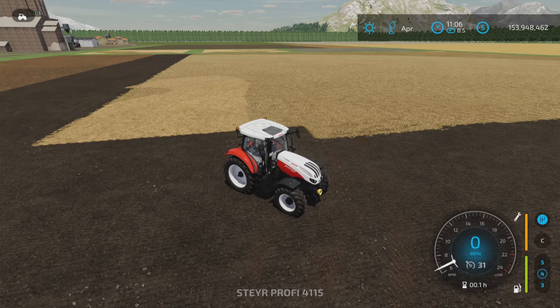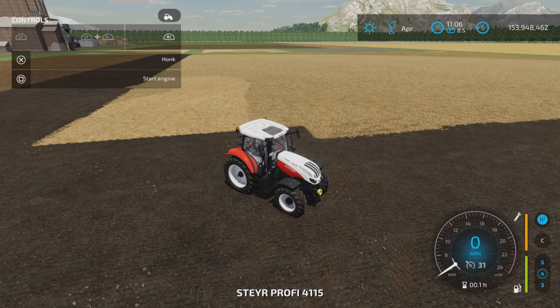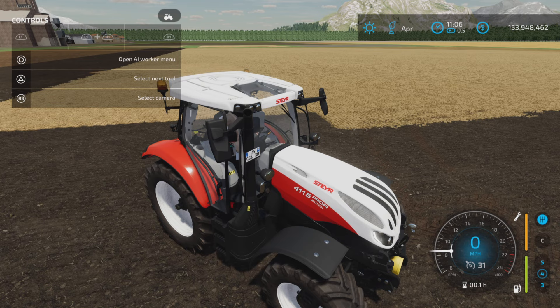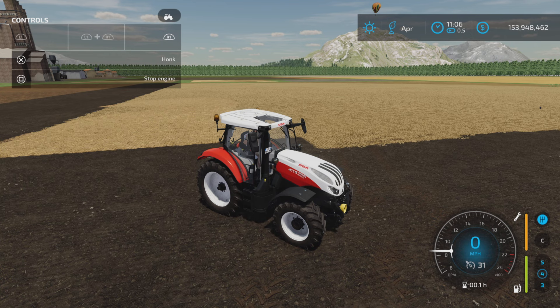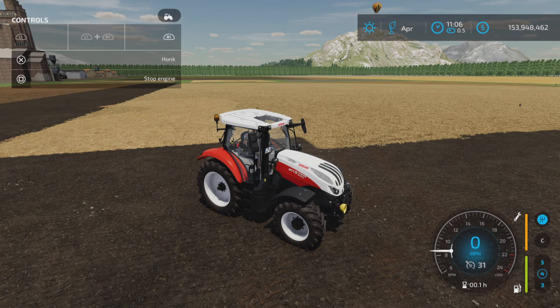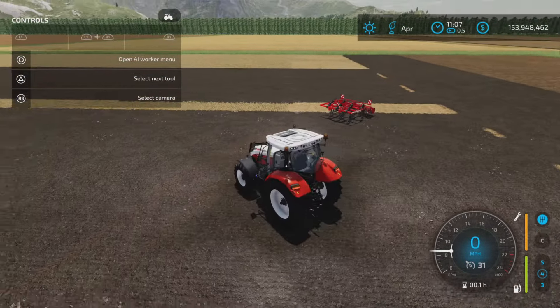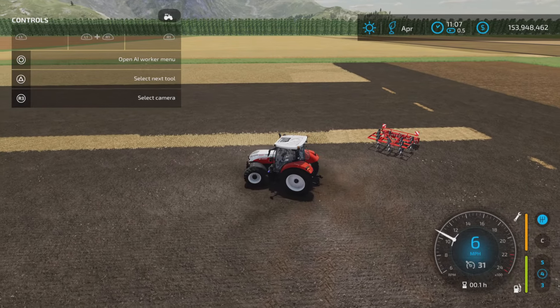Let's hop in. Get the help window on. Start it up — very nice. It has a horn. Let's go with the lights — default extra lights. Looked very bright, LED-like.